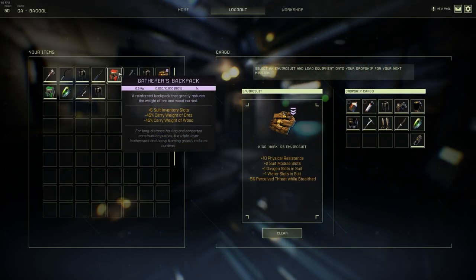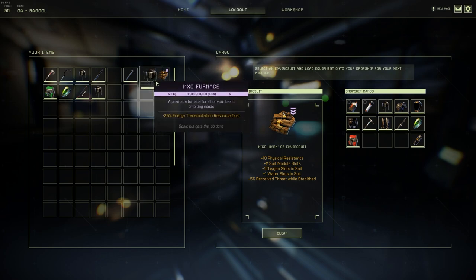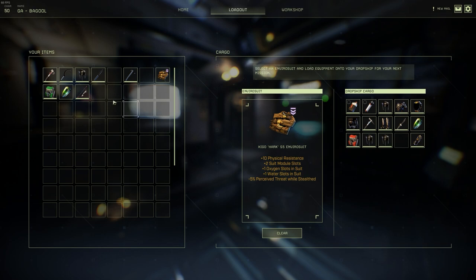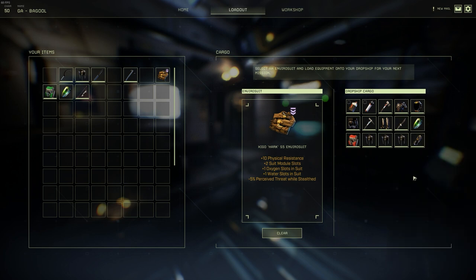Now before you drop into the mission itself, we highly recommend that you bring in plenty of gear to do farming, grinding, whatever you want to call it. This means possibly bringing in multiple furnaces or plenty of extra tools. Otherwise, of course, you don't have to bring these. This is an Icarus mission and you don't need exotics to finish it. This is just to make your life a little bit easier.